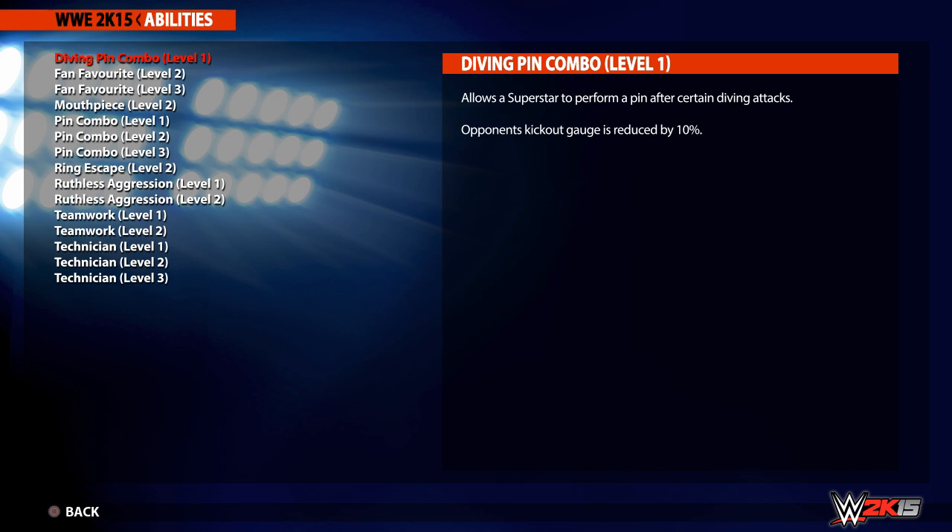So let's take a look at this year's abilities. First off we have the Dive and Pin Combo Level 1, and this allows the superstar to pin an opponent after certain dive attacks by pressing the pin button when prompted. The difference between this year and last is that now, when you perform a pin combo, it'll have more of an effect and reduce your opponent's kickout meter by 10%.